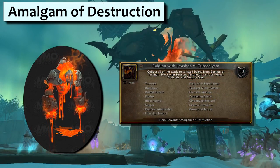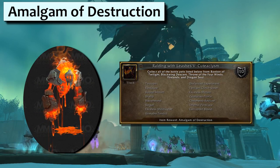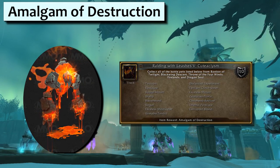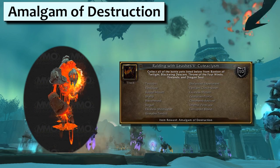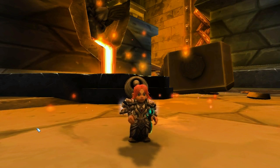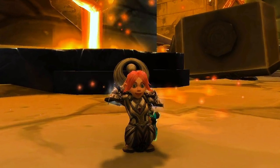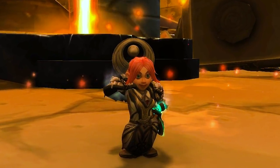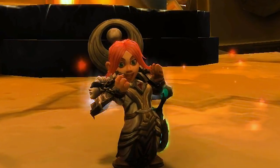If you farm or buy all fifteen of these pets from Cataclysm Raids, you'll earn the Cuticlism achievement and get yourself an Amalgam of Destruction. It's kinda gooey. I like to think that this is just some extra dead Deathwing bits cobbled all together — don't show Wrathion. So that's the new Raiding with Leashes achievement coming in 7.3. Thanks for watching. Keep an eye on my channel and subscribe for more 7.3 previews and WoW videos. Leave a like if you liked it and have a wonderful, wonderful day.